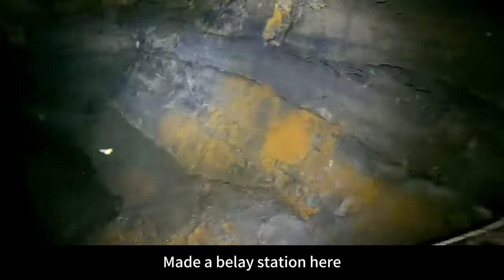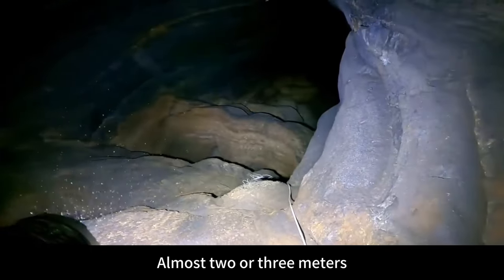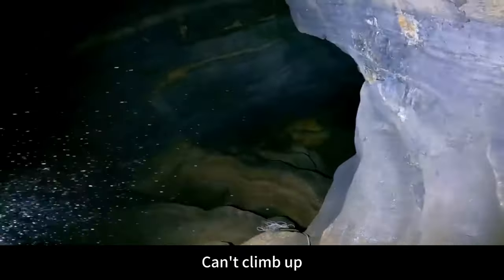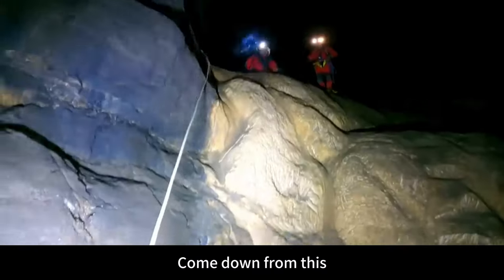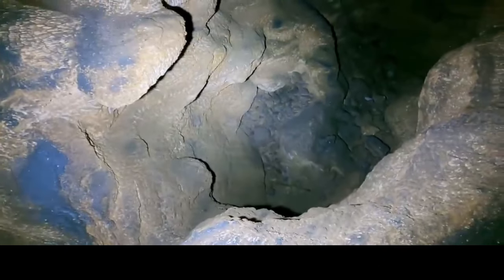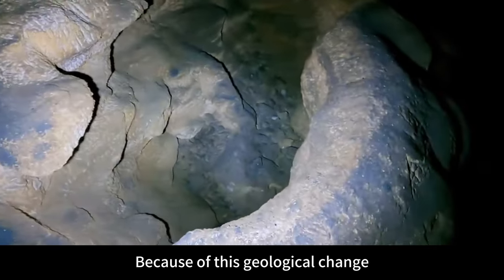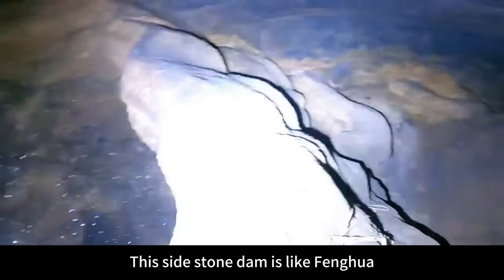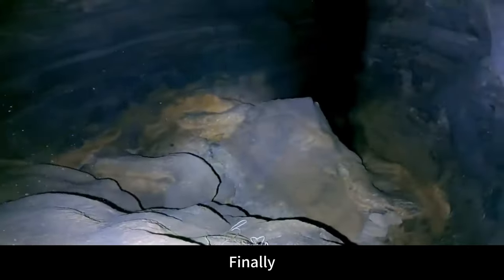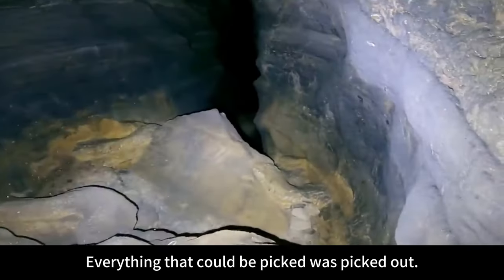We made a belay station here to get off this pool. There were originally steps to go down here. This pool is very deep — almost two or three meters; if you fall, you can't climb back up. Look how deep this edge rock dam is — maybe there was water here before. Because of geological change, this one dried up. This side stone dam is like Fenghua — those who made salt picked out everything they could from the edge stone dam.